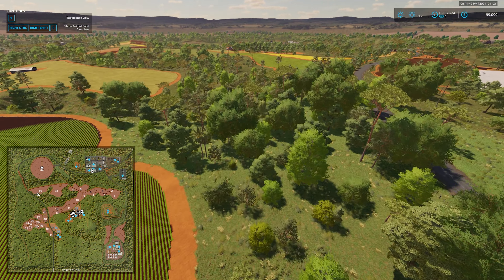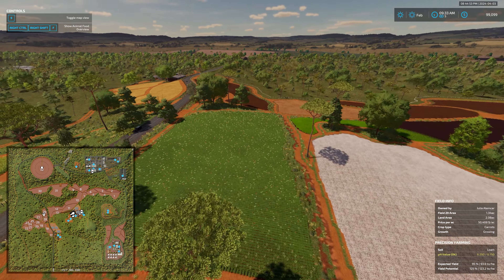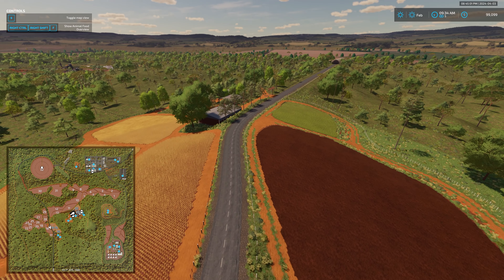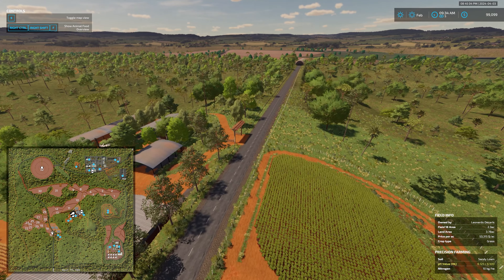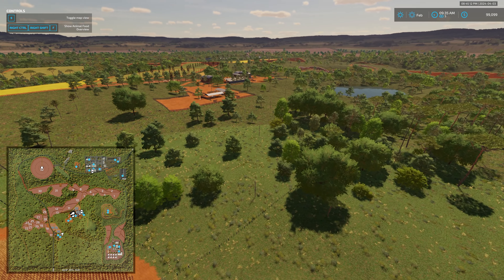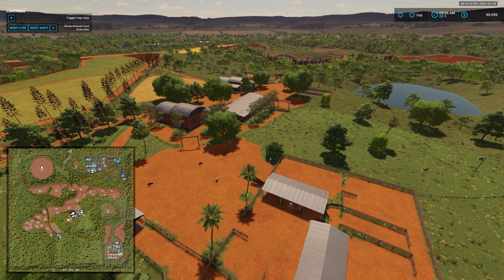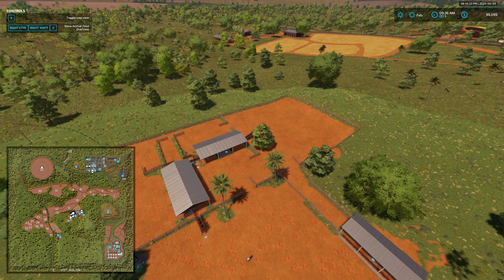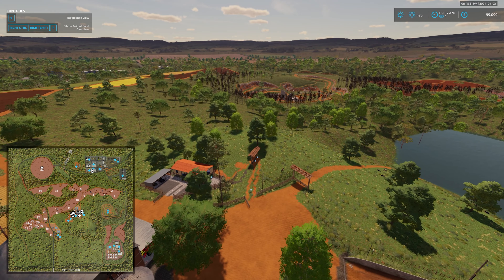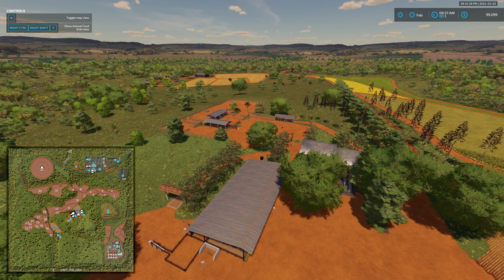That is pretty much the map. It has a lot of forestry and a lot of agriculture, but the agriculture is focused in a fairly narrow band across the center and a little bit down by the sugar mill. With respect to scoring: we're giving the map a full point for production being built in or areas set aside, as there are a couple of placeable areas in town. We're also giving a full point for the ability to sell all base game crops, production items, and animal sell points.